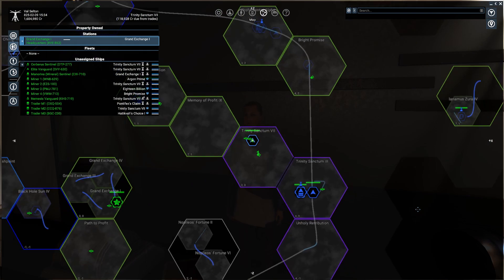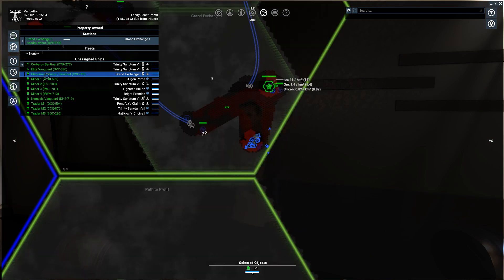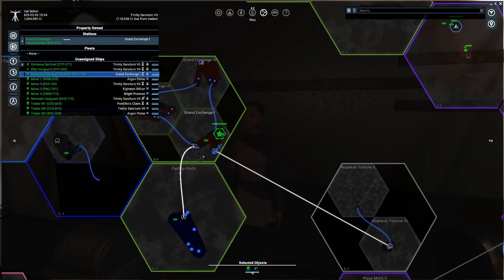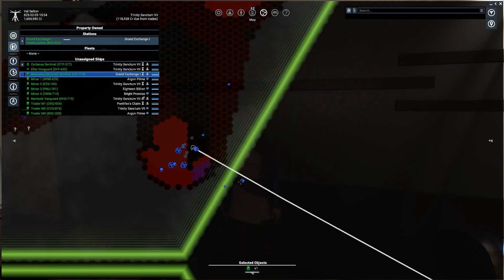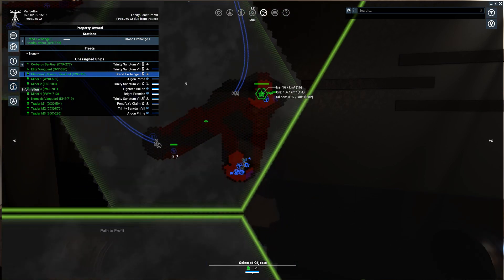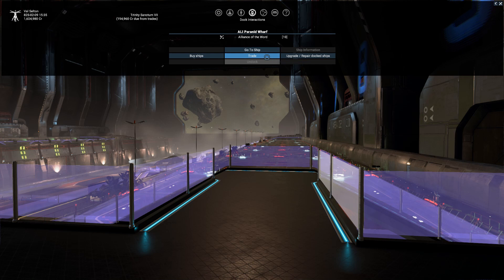I've got some ships including this new ship from the last episode. I've got four miners, three traders - although there's another miner over there. It says it's in Grand Exchange but I can't see him. I keep thinking about three ships now. His order is docking - set to auto-mine. I haven't renamed him, but as I've been getting money I'll spend it. That's the point.